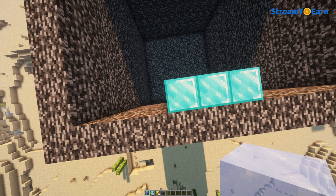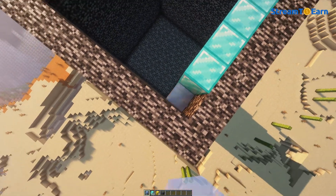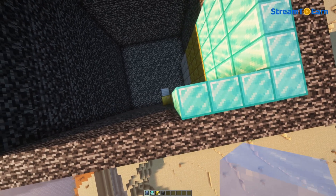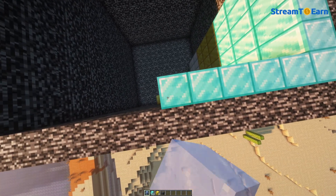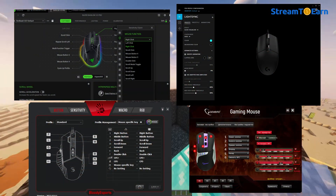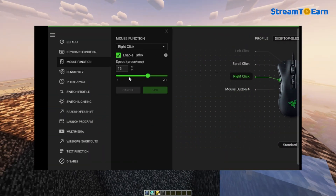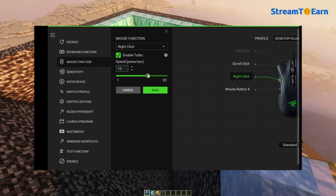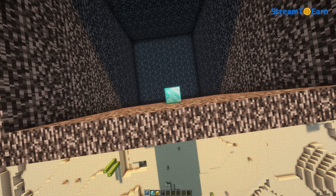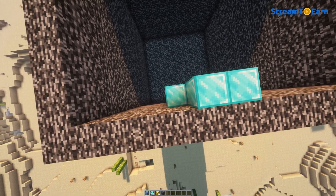Here are a few more useful tips that also work in other versions of Minecraft. To increase block placement speed, you can use a program for your mouse. Different manufacturers have various software that allows you to assign 3 to 5 right-click actions to a side button, significantly increasing your block placement speed. Links to programs from popular mouse manufacturers are in the video description, and instructions on how to use them can be found on YouTube.